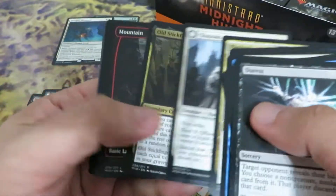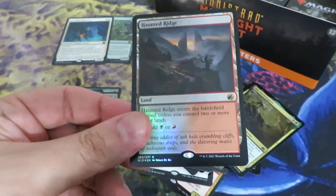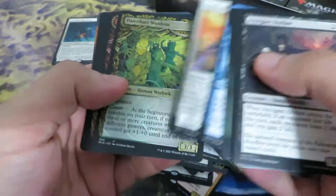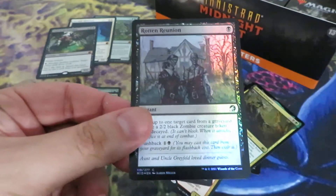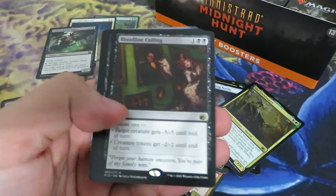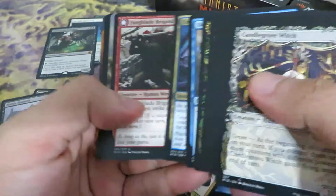Let's see if we can pull a good mythic card. Sticky Fingers, and there's a nice Hunted Ridge in foil — I'll take that. Maybe we can hit something nice. Lord of the Forsaken — no, this is not nice, let's put it there. Rotten Reunion. Maybe we can pick a nice foil showcase. Bloodline Culling, a rare. That would be nice, especially the Equinox Showcase one.